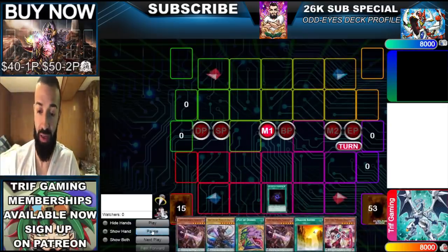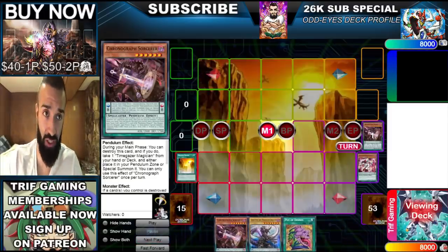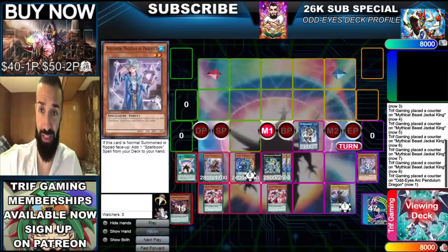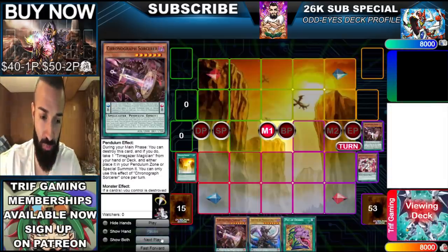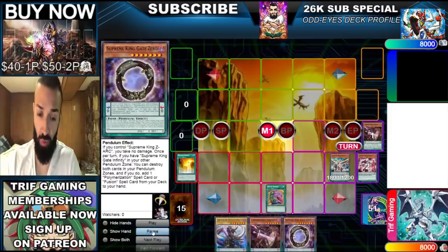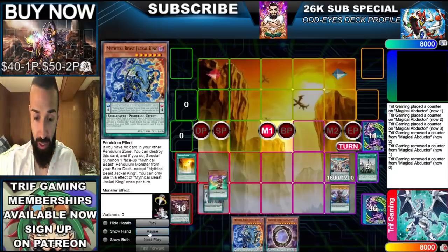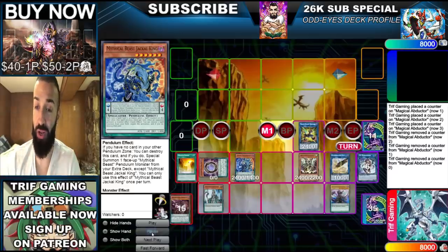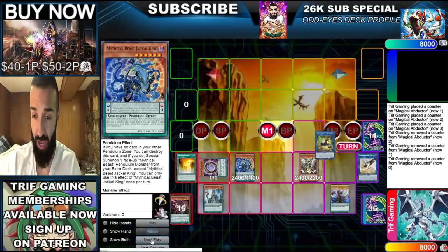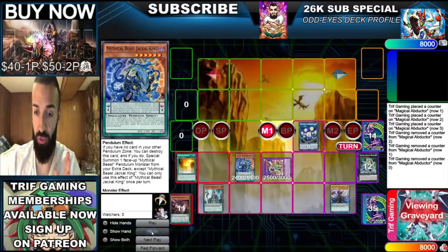Now the last hand. This one has no Servant and no Abductor — in case you felt the earlier hands relied on those. Remember the first hand had six negates with literally garbage cards. This hand too: we're going to get Dark Room out before Desires in case Desires banishes Gate Zero — I teach all this on the Patreon. We get the free pluses and add Jackal. This hand isn't going to be as broken as the others, but I want to show the real combo — the normal way when you open a mediocre hand.